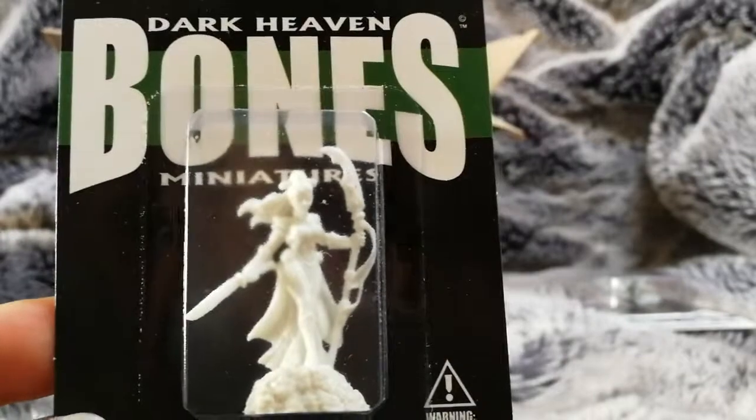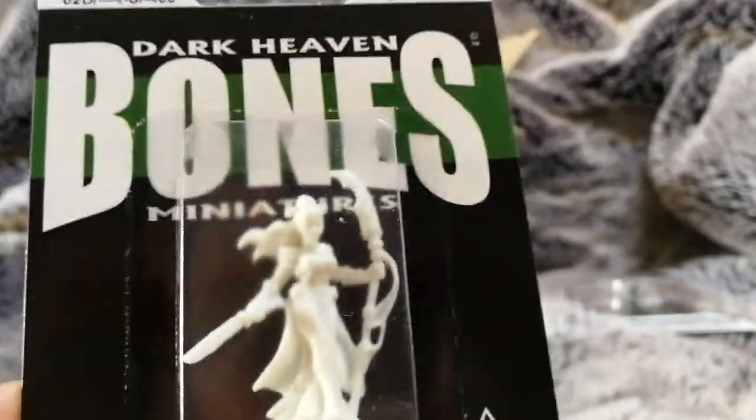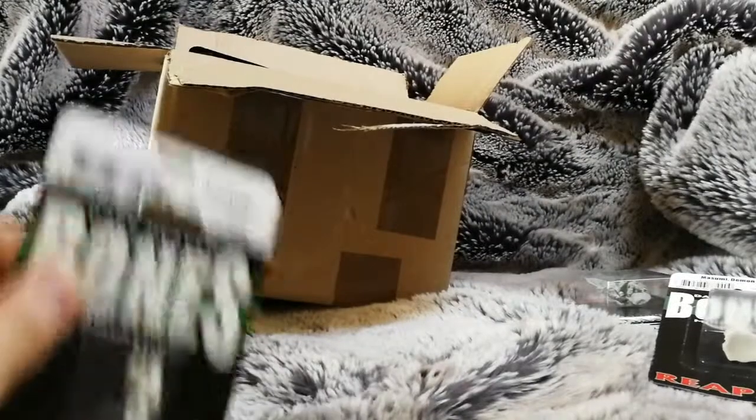Next we've got Masumi, a Demon Hunter. Looks like a kind of PC-type figure — pretty cool. Got a staff and a sword. Would be good for D&D or as a bad guy, really anything.